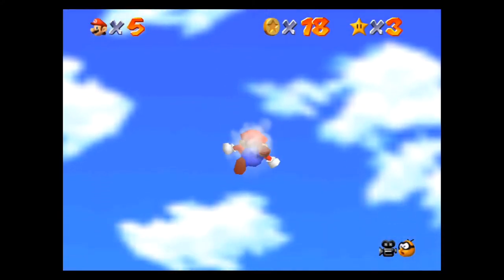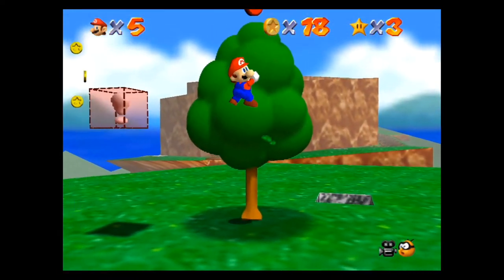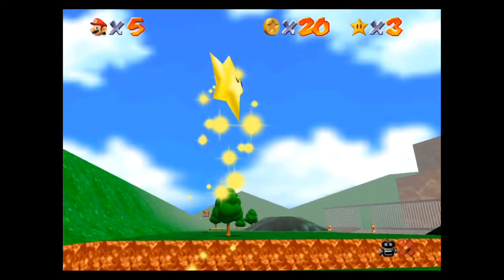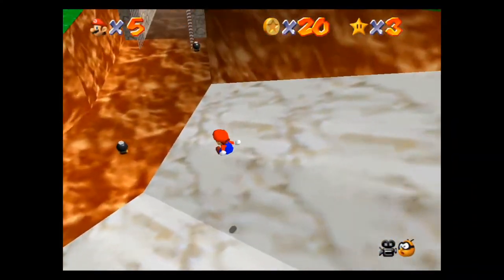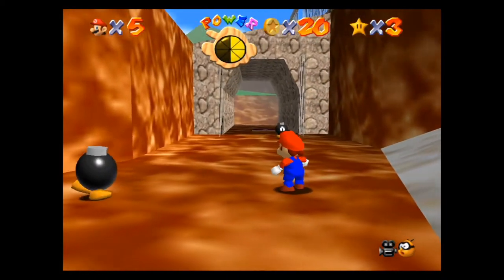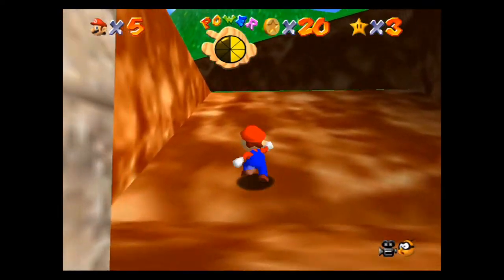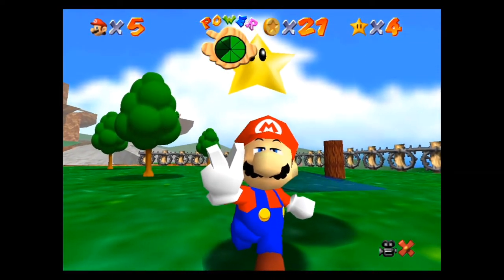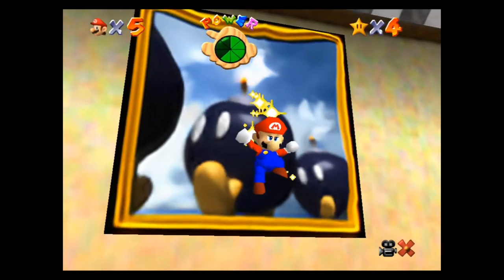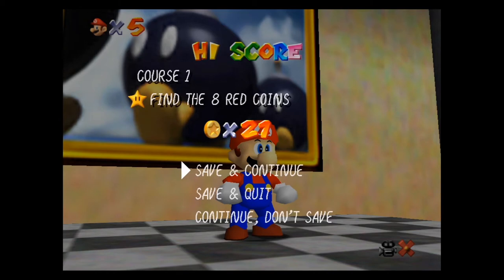I'm going to this cannon — it's what I'm used to to get to that island in the sky. I'm pretty sure you can use the other cannons too, but this is my go-to. It's just so simple to shoot in between those two clouds to land on the island every time. You got yourself the last red coin. Get yourself over here as quickly as possible and that is it for the eight red coins inside Bob-omb Battlefield.